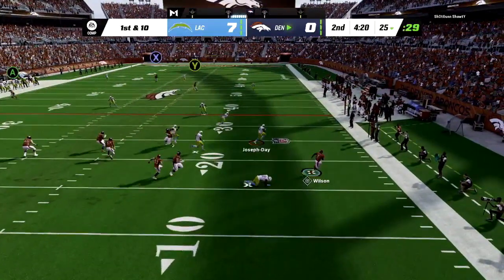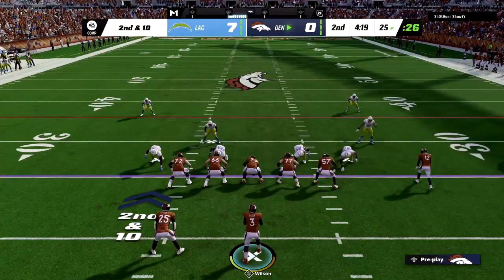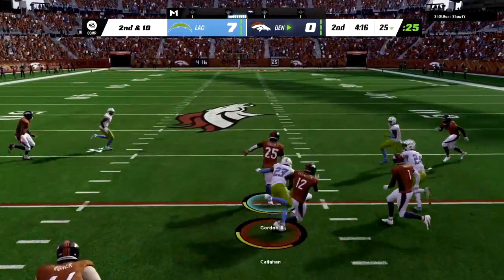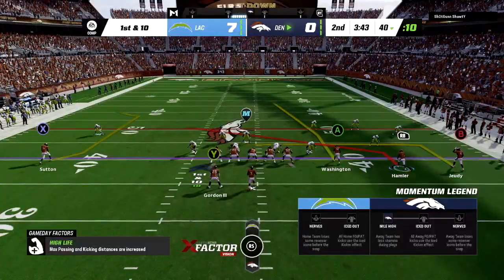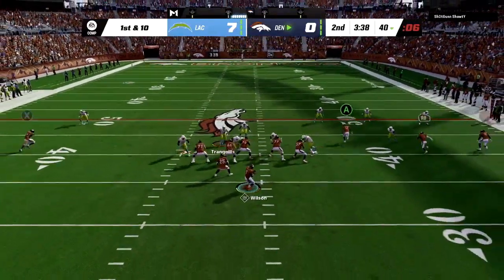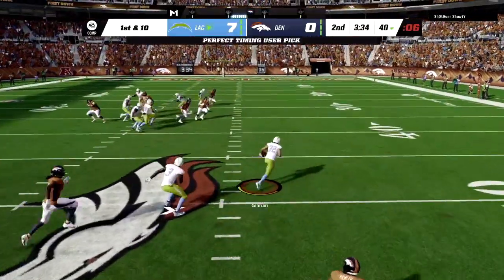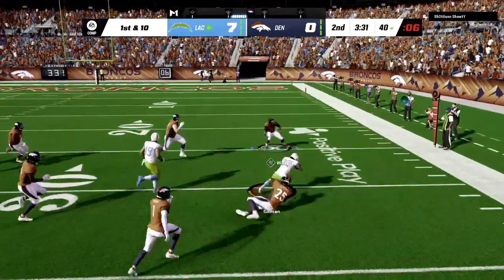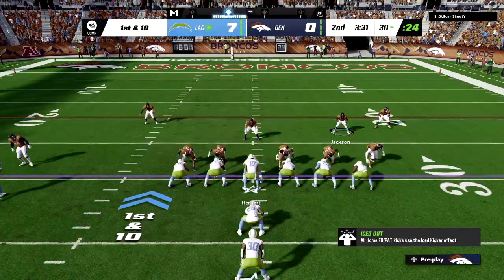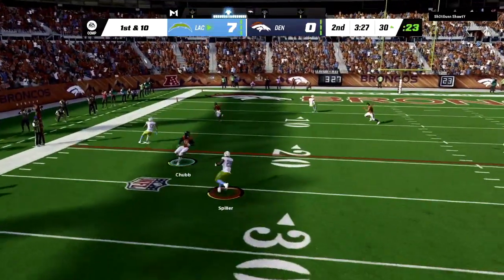You know how annoying that was — in the Bengals or Bills series we went against the Chargers and Justin Herbert torched us with his legs. I won't let that happen again. From now on, anytime I play the Chargers I'm putting the option defense on conservative — I refuse to give up a rushing touchdown to Justin Herbert. And then Wilson throws an interception right back to the Chargers. I don't know what I thought I saw there — just a panic throw under pressure, and those never end well. The Chargers take over at the 30-yard line.